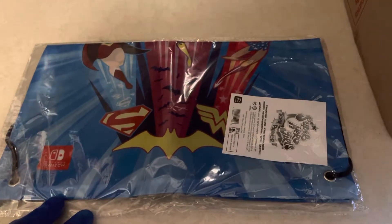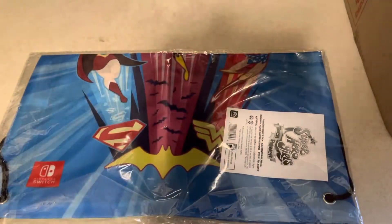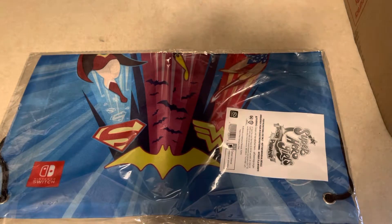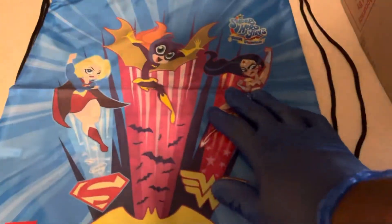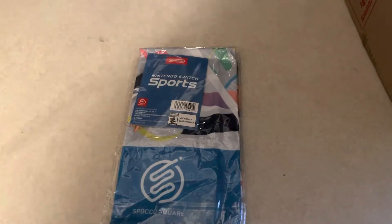Next up — I know my good friend and friend of the channel Mike will probably be cringing at this — I picked up another DC Super Hero Girls: Teen Power drawstring bag. I picked it up for my sister; it's like 400 to 600 points. I already unboxed it but here's the front and the back. Drawstring bags usually aren't the best and most reliable bags, but it works.